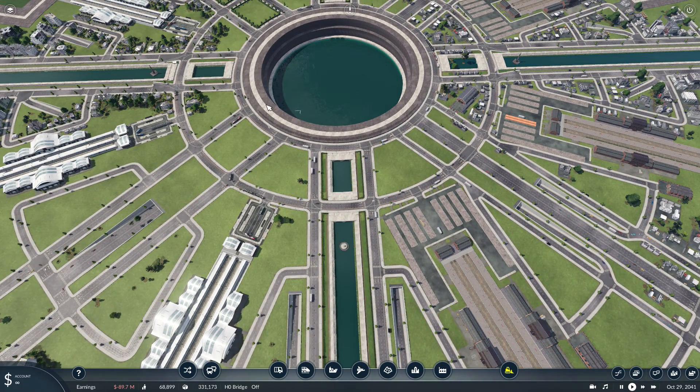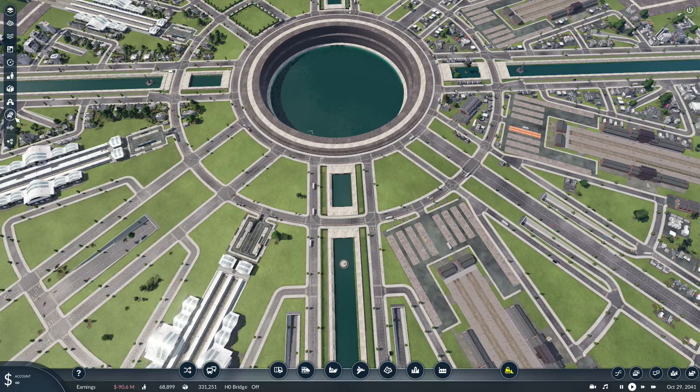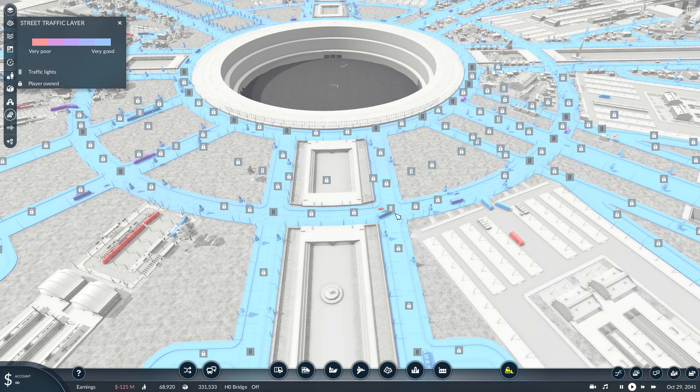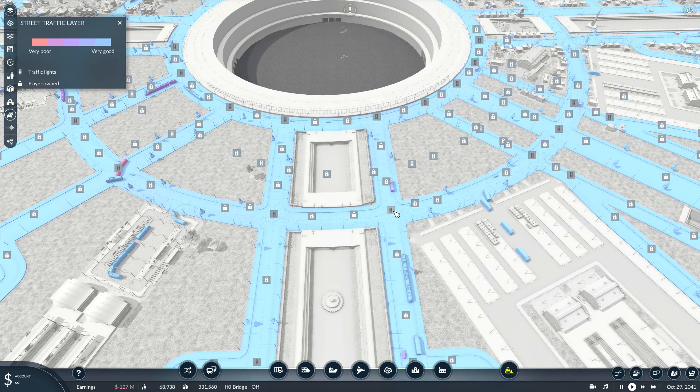I've turned off all the traffic lights. You can do that — it's the same as when you lock the roads. You just press on them and the padlocks turn white and the traffic lights should turn grey, and that's you without any traffic lights.